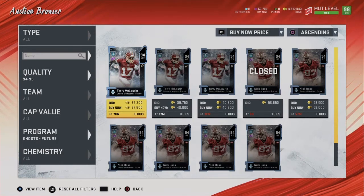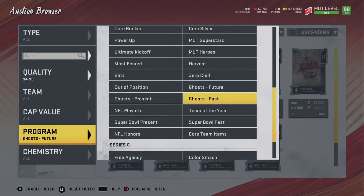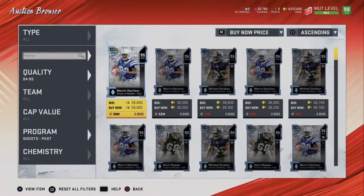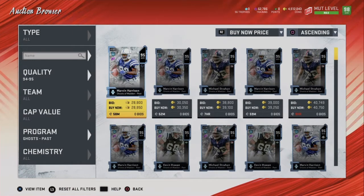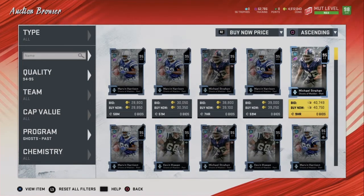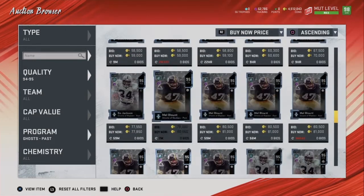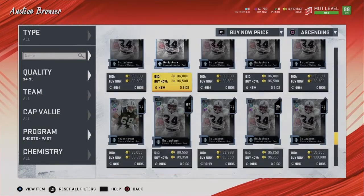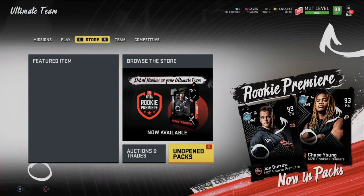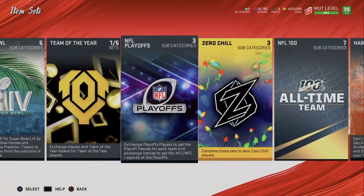Do the subtraction: it costs 80,000 coins to do the set and Terry McLaurin goes for 35,000, so 80,000 minus 35,000 is about 45,000. That difference is how much you're effectively paying for the 95 overall Ghost of Madden Past pack. At 45,000 coins difference, I could potentially lose 20,000 coins or gain around 30,000. If the difference is over 40,000 coins I don't recommend doing it, so we're skipping the Terry McLaurin set.